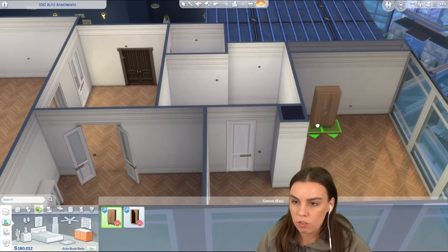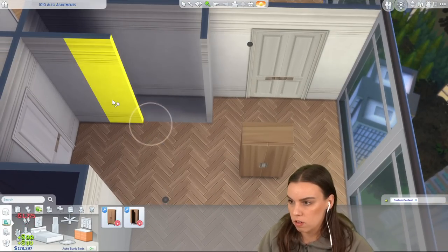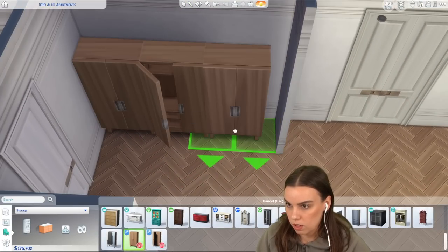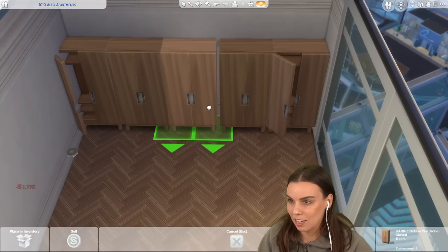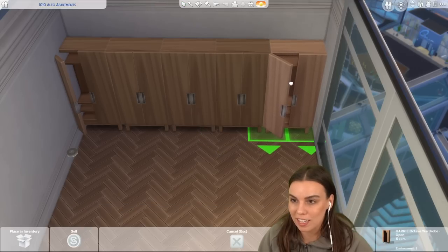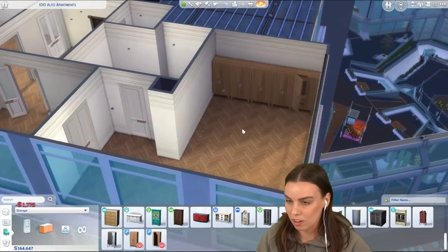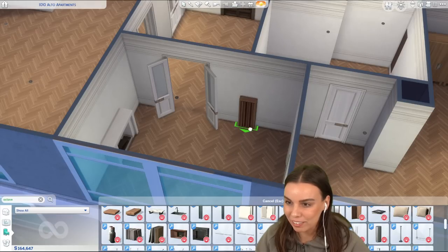I didn't realize there were actual wardrobes in this pack too, because I was going to do built-in wardrobes. What we can actually do is place these in and using the alt key, line them fully up. We're actually getting someone to work on our real-life wardrobes soon - about three weeks - and we have three wardrobes to be completely ripped out and redone. The guy said it's only going to take him one day, which I can't believe is possible.